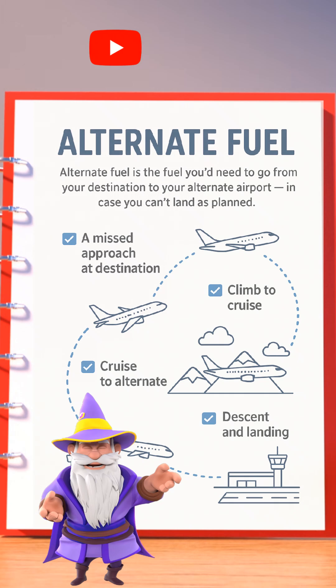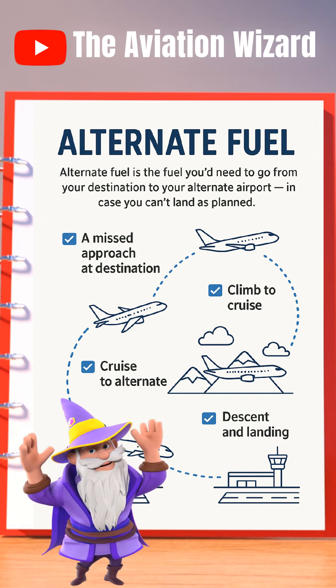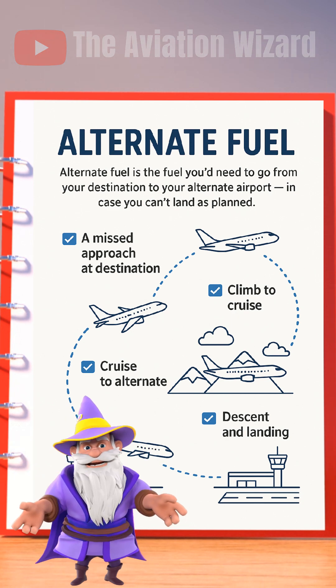Alternate fuel is the fuel you'd need to go from your destination to your alternate airport in case you can't land as planned. It includes a missed approach at destination, climb to cruise, cruise to alternate, and descent and landing at alternate.